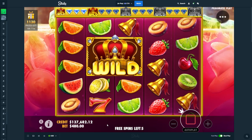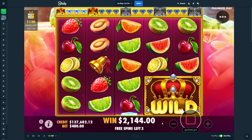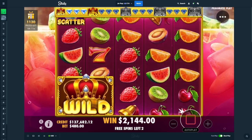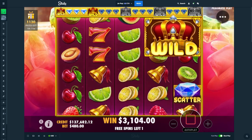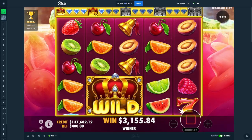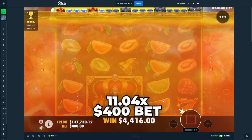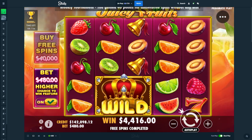Are you gonna keep dropping the scatters? You didn't start off with the scatter there, which kinda hurt. One of the bonuses had to be bad — that's okay. You're not gonna double it. That was really bad on a $400 bet. It's all good, pal. It is all good.